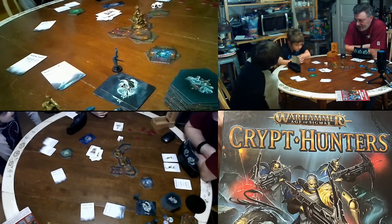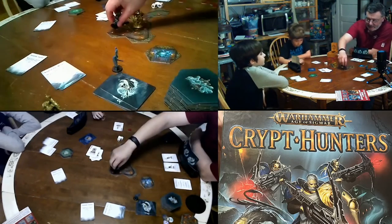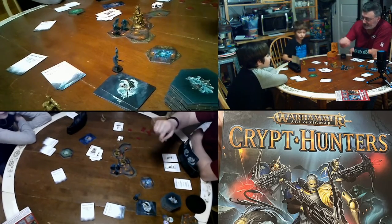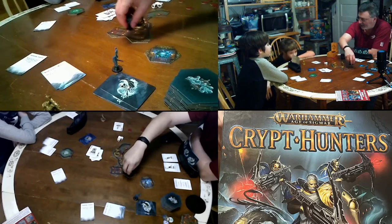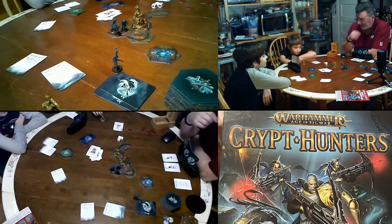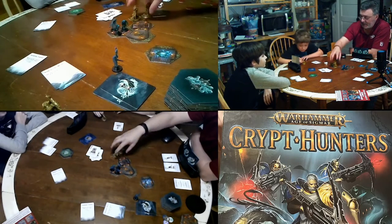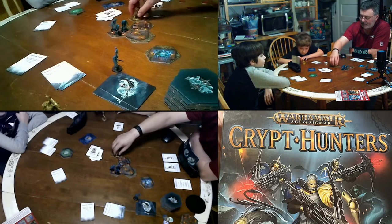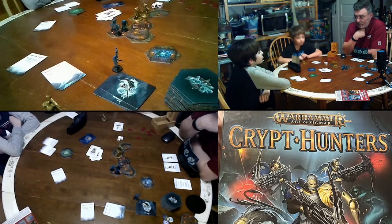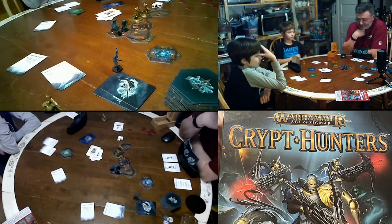We screwed up a couple of things when we played. First, there can be up to three Chain Rasps on a tile at one time, so when placing them in the last half of each round you can stack them on the same tile. Also, after the first turn only two Castigators can be in a hex at a time. We were playing as if they couldn't be in the same hex ever — they can move through each other, just not occupy the same hex.